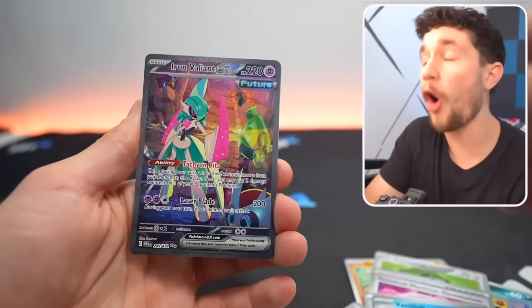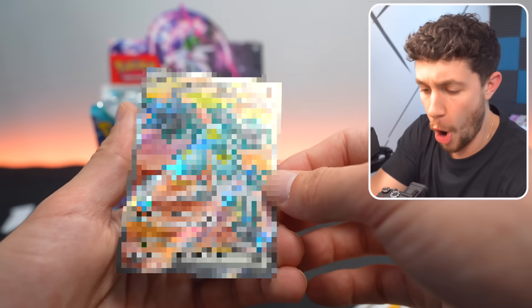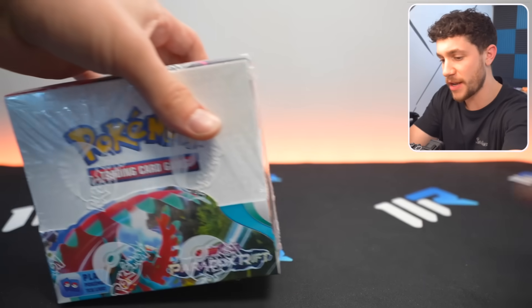The brand new set Paradox Rift has been released with some amazing new cards — cards that we're going to attempt to pull today out of this booster box. Any hit I get will be painfully transferred from my personal Pokemon Go account, which can include Garchomp, Salamence, Mewtwo, and more. It all starts by cracking open this box and seeing what's inside.